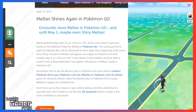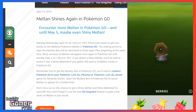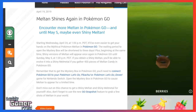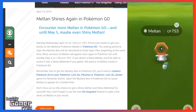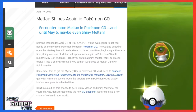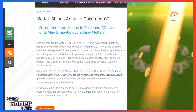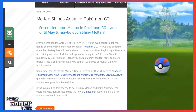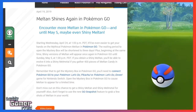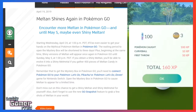The only way to get Meltan inside Let's Go Pikachu and Let's Go Eevee is to trade from Pokémon GO. If you obtain a Shiny Meltan, you can evolve it into Shiny Melmetal after gathering 400 Meltan candy. Make sure every Meltan you catch — shiny or not (probably not the shiny one, you don't want to risk it running away) — you use a Pinap Berry to maximize your candy count.